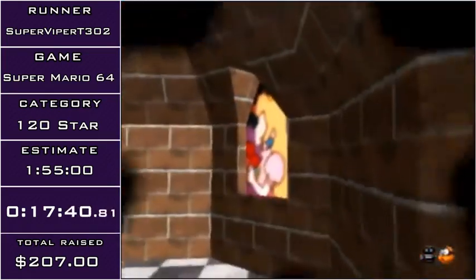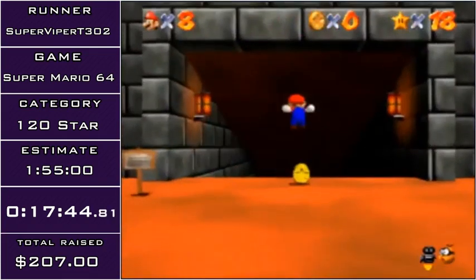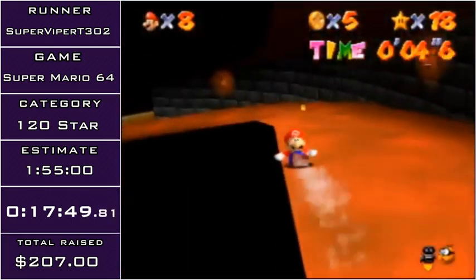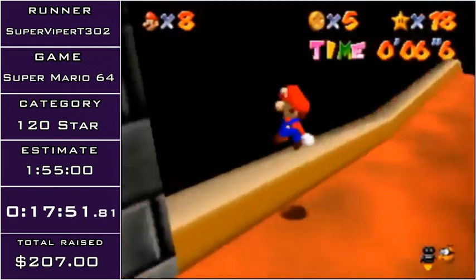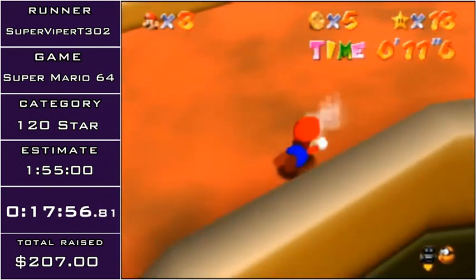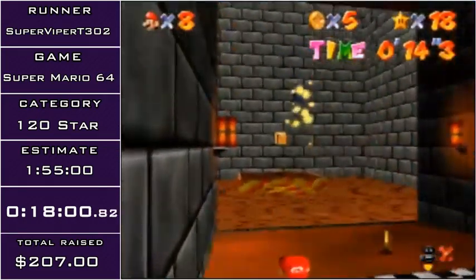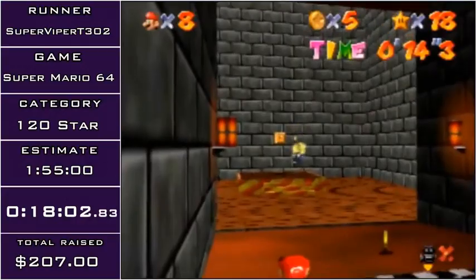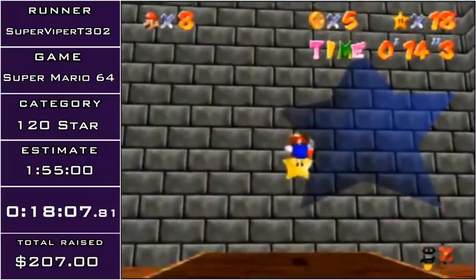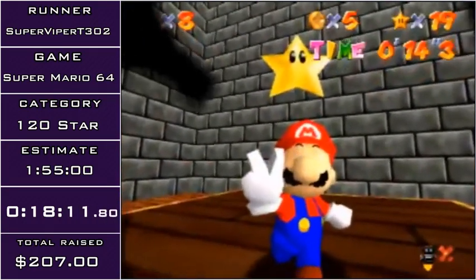Now I'm going to head to the other Princess Secret Slide star, this time getting the star that's in the box. I'll be doing basically the exact same thing again. I bonked, so 14, unfortunately. That bonk is actually pretty difficult to avoid. I actually managed to ground pound the box — that's an accomplishment for me, because I hate that box.